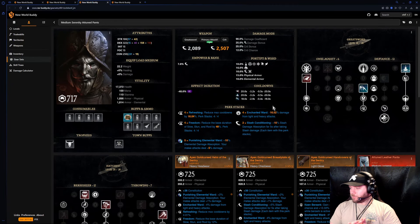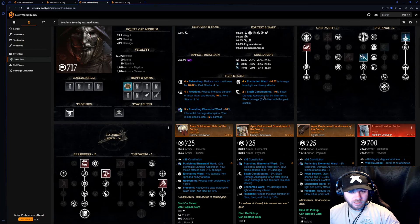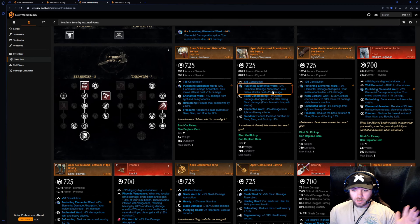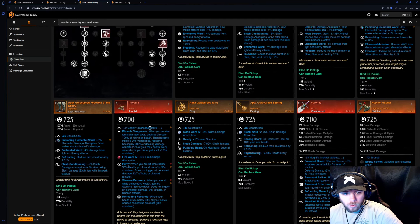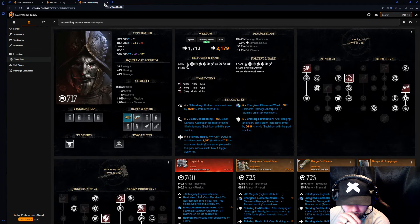That's the overall build for the Medium Serenity Attuned Pants build. The whole point of the Attuned Leather Pants is that you get 10 extra points to all stats, so technically you're getting plus 30 free points — that's what gives you the numbers here. The Dex or hatchet scales harder with Dex than with Strength, so that's where we're at. Let me know what you think about this build in the comments, and if the cook was a good cook — or if we cooked badly with the Phoenix Defy Death activating at the same time, who knows.